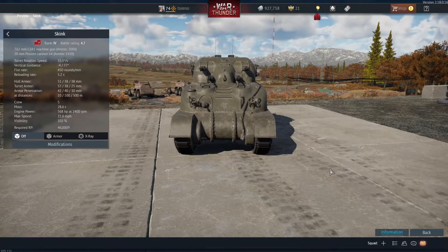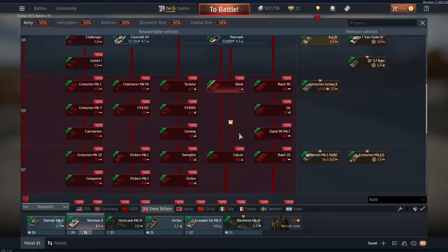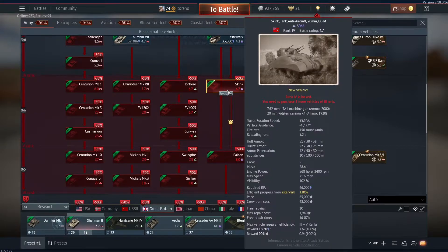Hello everybody, Toreno here, and today I'm back on the dev server to look at the Skink self-propelled anti-aircraft tank, which will be coming to the British Tech Tree at tier 4, between the Ystervark at 4.3 and the Falcon at 8.0. The Skink will be at 4.7.